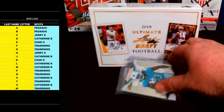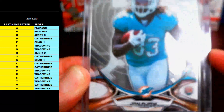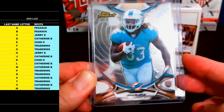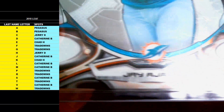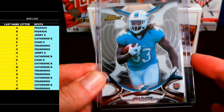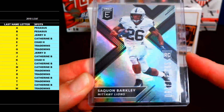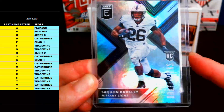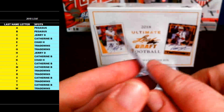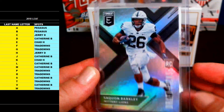First bonus card going out to letter A — Pegasus — Jay Ajayi rookie Topps Finest rookie card, Dolphins. Now he's on the Eagles, just won a Super Bowl. Jay Ajayi rookie letter A going out to Pegasus. Spot B also going out to Pegasus — Saquon Barkley rookie from Elite Football. Letter B, Penn State rookie for the New York Giants — Saquon Barkley letter B bonus card going out to Pegasus.